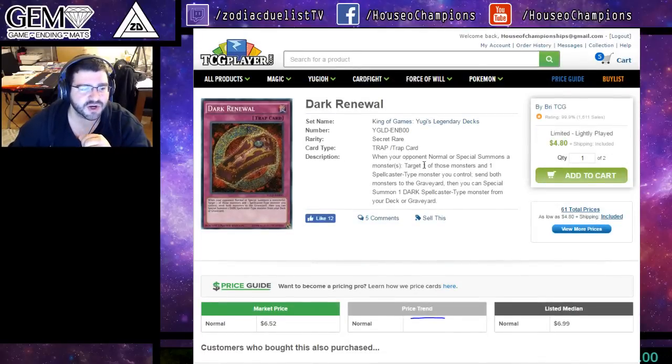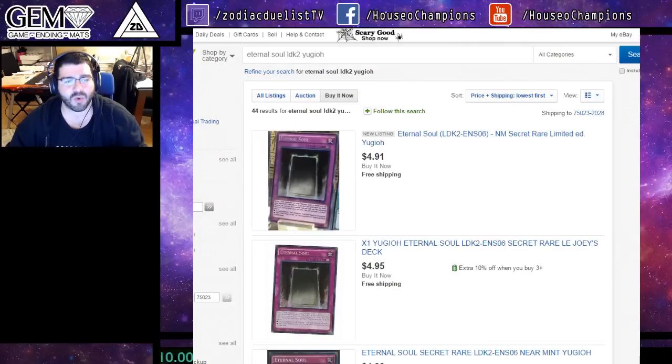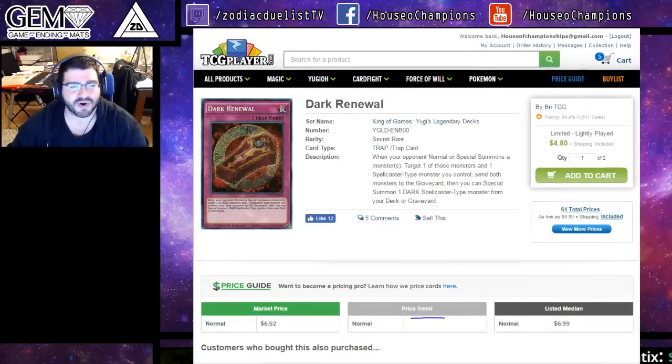It depends — when your opponent normal or special summons a monster, you target one of those monsters and a spellcaster type monster you control, send both to the graveyard, and you can special summon a dark spellcaster type monster from your deck or graveyard. The deck search thing is kind of cool and it is very reactive and decent, but Eternal Soul just outweighs it by far. So it's interesting to see that they kind of retain the same price. This is more of an anime effect card.